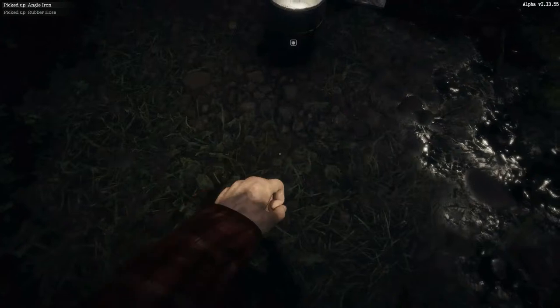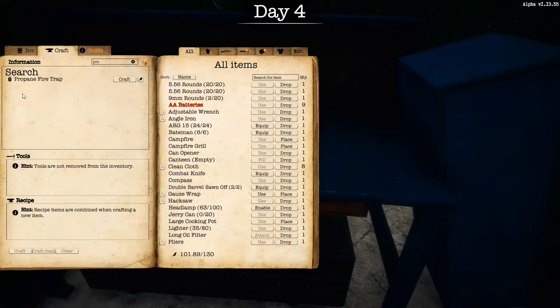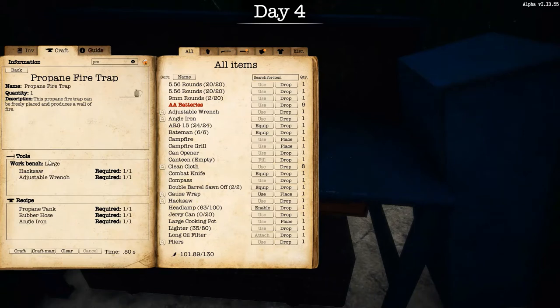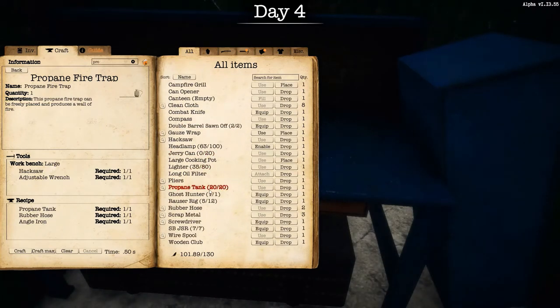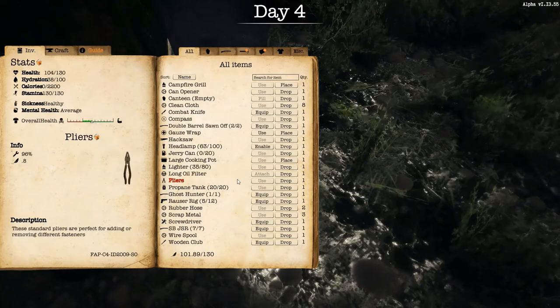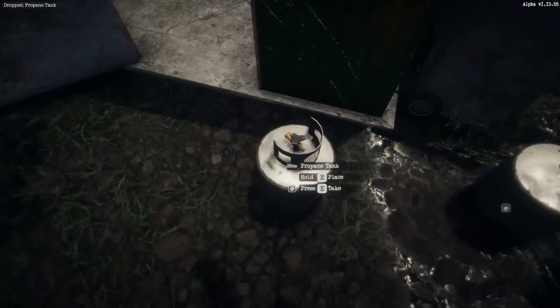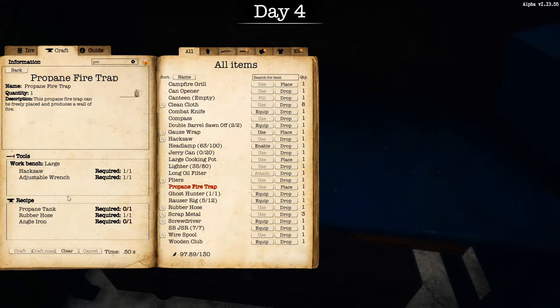You just need one of each. Going to the workbench, you simply go to the craft menu and search 'propane fire trap' — there it is. You can see the items needed: a hacksaw, large workbench, adjustable wrench, propane tank, rubber hose, and angle iron. I picked up the wrong propane tank — glad I checked that. I'll drop that one and take the correct one with 13 units of fuel. Now I've got everything I need, so I'll go ahead and craft it — and it's done.